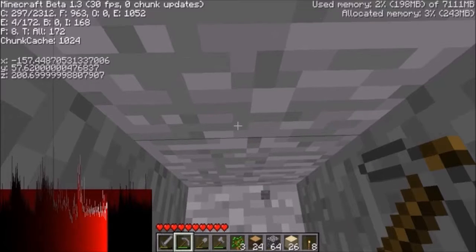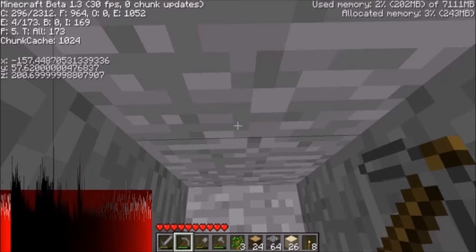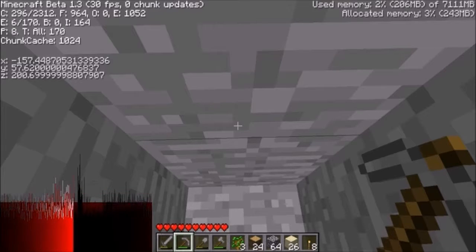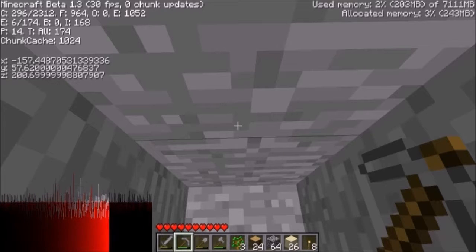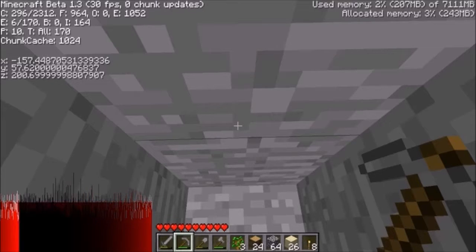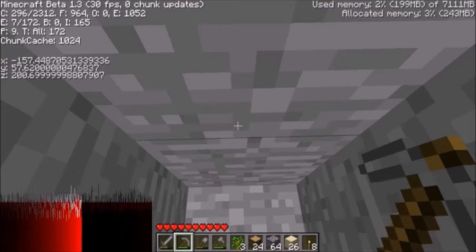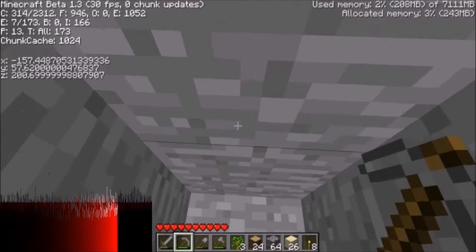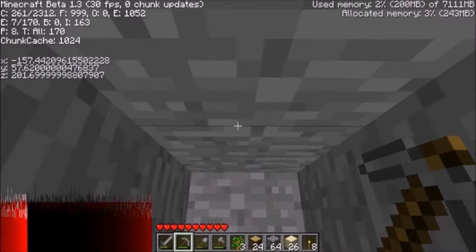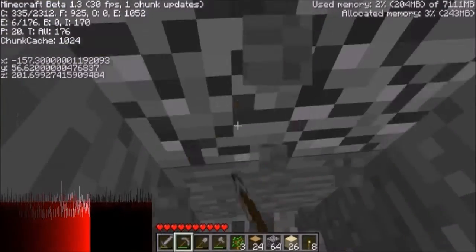If you open up F3 - press F3 on your keyboard - this will come up. You've got Minecraft Beta 1.3, frames per second, how fast it's running. I lock mine at 30 but I'm looking at about 100 normally. E is for entities, P is for particles. It's the X, Y and Z we're interested in. The Y one is second to the bottom - that goes up and down, Z is forward and back, X is left and right. We want Y to go down to level 11.